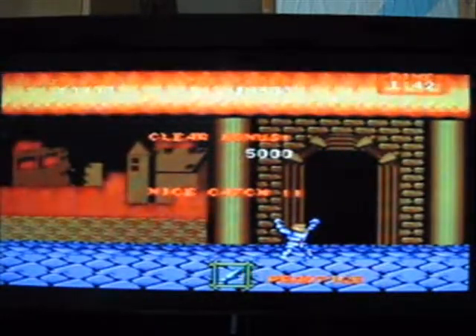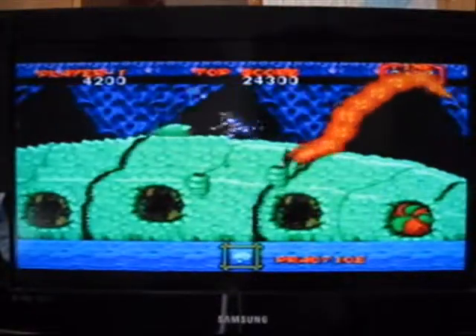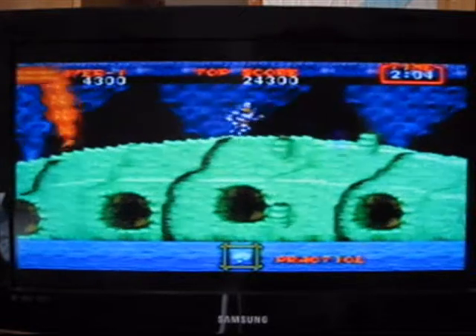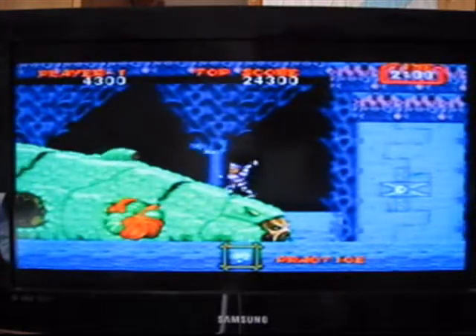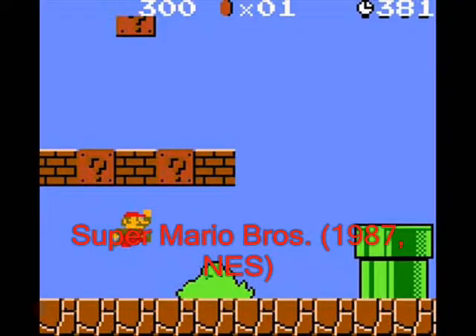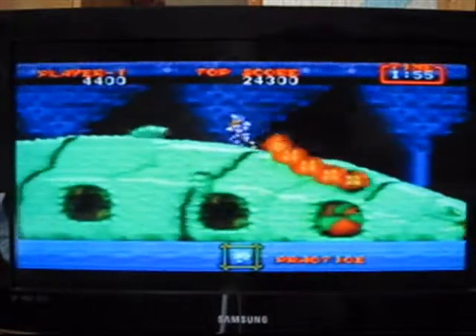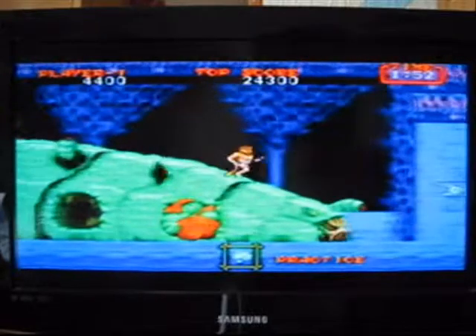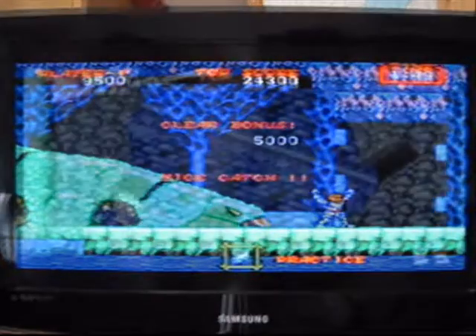The controls for this game are what you'd expect for this kind of game. One button fires your weapon, whilst another jumps, and the D-pad controls your character's movement. They're intuitive and fairly responsive, although the jumping mechanics are nowhere near as precise as in other platformers like Super Mario Brothers. As far as I can tell, holding the button makes no difference to the length of your jump, so it's more difficult to actually hurdle obstacles. Therefore, I give the controls 7 out of 10.